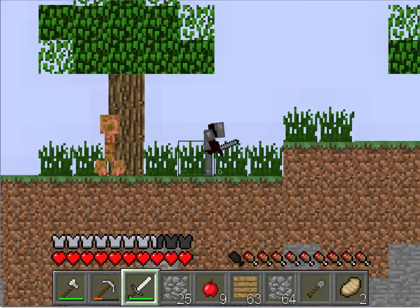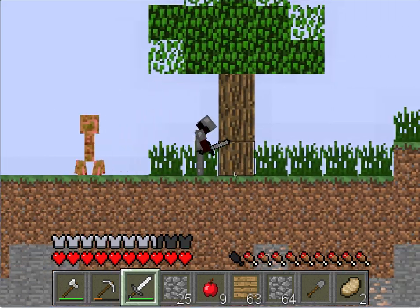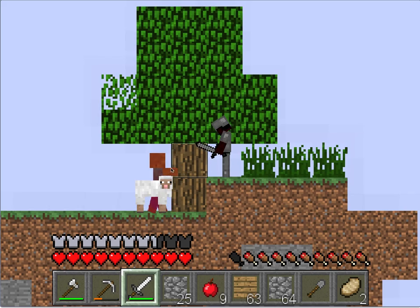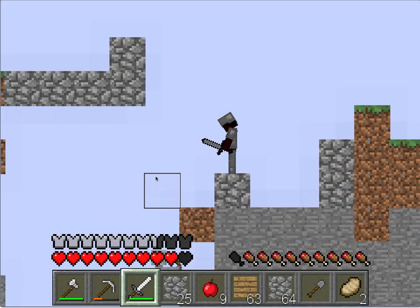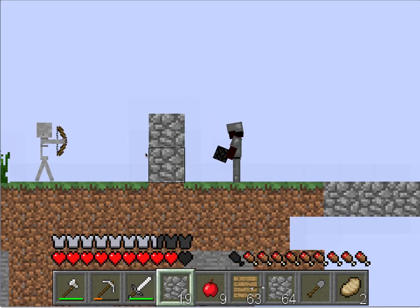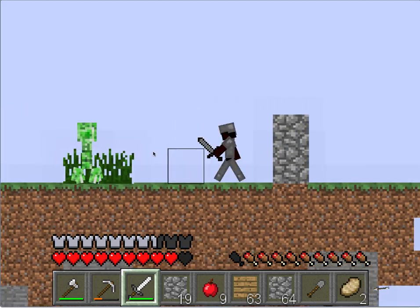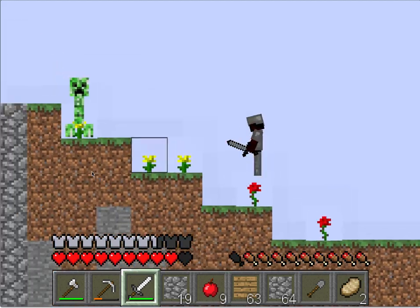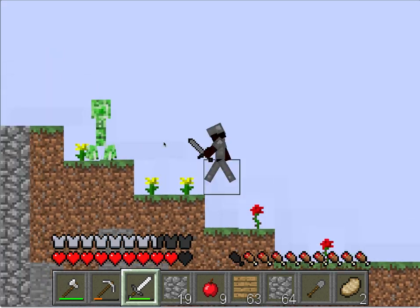Here we go, our first mob — first enemy. There's a couple. I don't know if critical hits exist, still doing it. It's definitely turned to survival — ow, I got hit. Hopefully there's not increased mob spawns or anything, that would be pretty sad. There's a skeleton. I'm going to use my blocks — he's going to come close. Bang, bang, bang — get him.